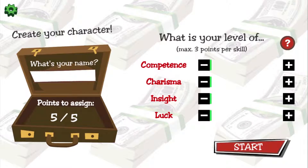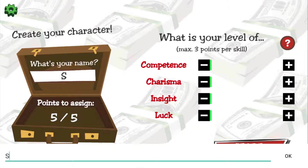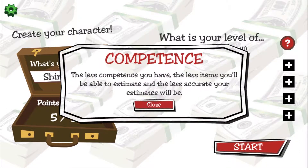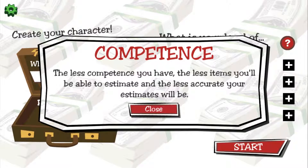Okay, what is your level? Maximum three skill per thing. So let's put my name in first. My name is Shirley Rocks. Competence, charisma, insight, and look. Your skill values are fundamental parameters to define how the game will evolve and what you'll be able to do — tap on every skill name for details. So competence: the less competence you have, the less items you'll be able to estimate and the less accurate your estimates will be.